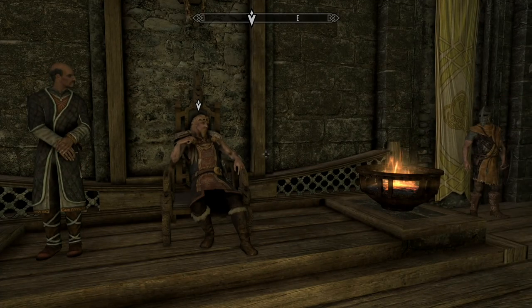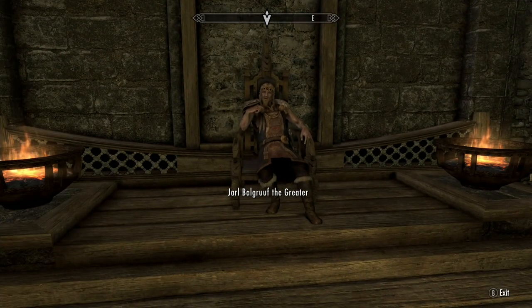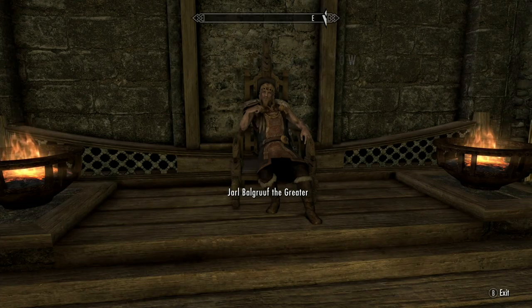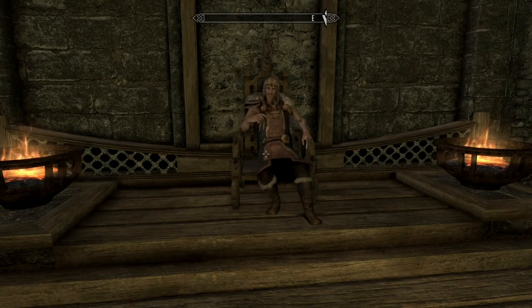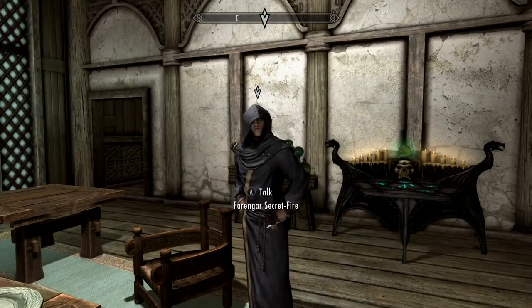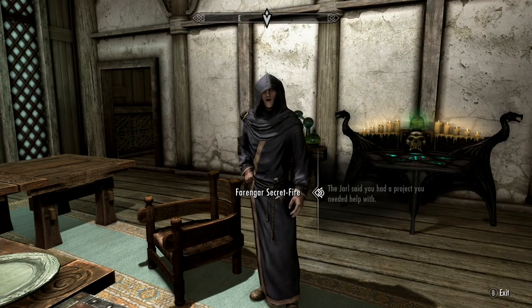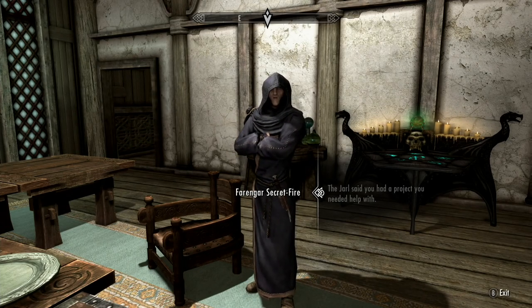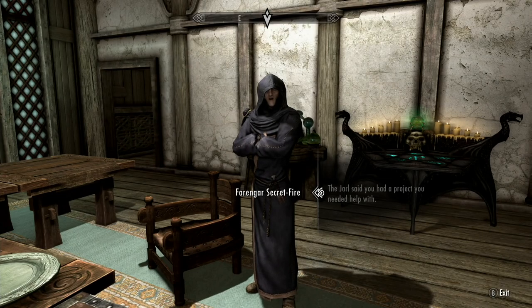Well done — you sought me out on your own initiative. You've done Whiterun a service. Take this as a small token of my esteem. There is another thing you could do for me — suitable for someone of your particular talents. Come, let's go find Farangar, my court wizard. He's been looking into a matter related to these dragons. This is where he talks to you about finding a dragonstone in Bleak Falls Barrow, and you can go there and get the claw and double up on a mission.